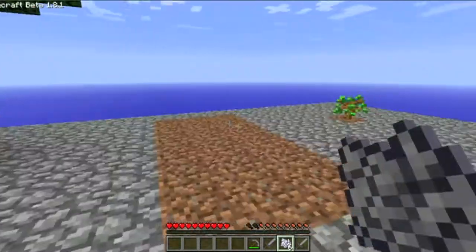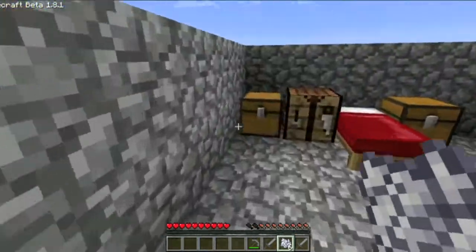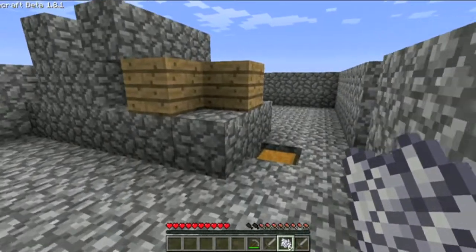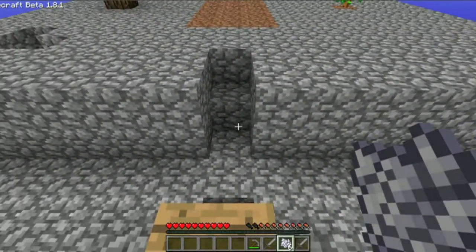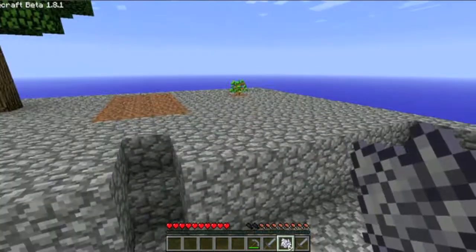I'm going to work on these trees, get lots of wood from the trees, get lots of torches, and then wall off this area with cobblestone. And next time I talk to you, hopefully I'll have a little bit of that done — maybe even have a door or something, fancy like that. We'll be a little bit further along.